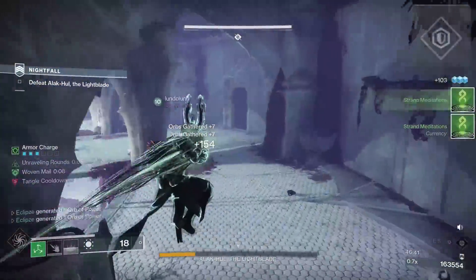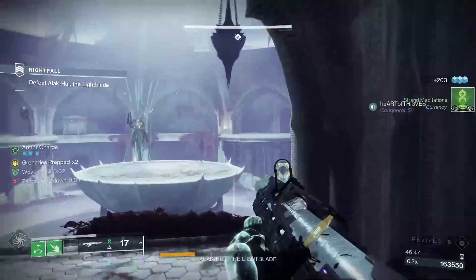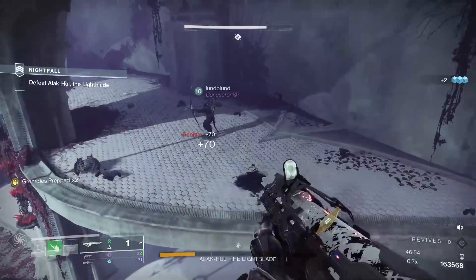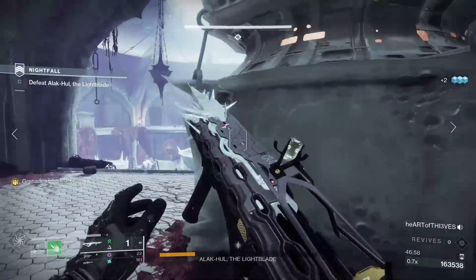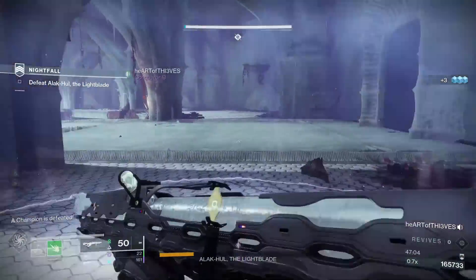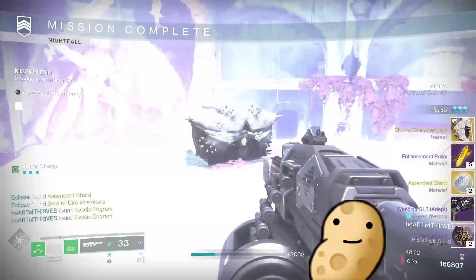When it comes to your stat priority, resilience, discipline, and recovery is the holy trinity — make sure to get tier 10 resilience. Overall, this build is just solid. You will feel like a juggernaut as you push through endgame content thanks to the stacking resistances from Woven Mail and The Stag. While it may not have the poison damage that Necrotic Grip provides, we still have strong add clear and single target damage. The grenade energy is also incredible thanks to the fragments and mods, allowing us to skip using Verity's Brow. It just feels solid — let me know what you think. I hope you enjoyed today's video. See ya!